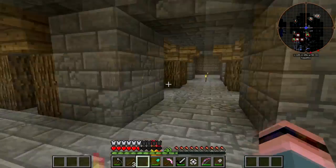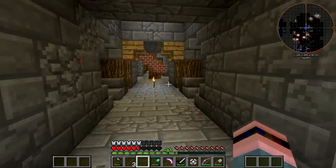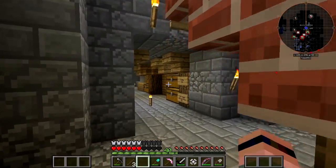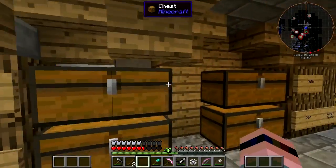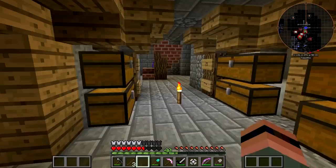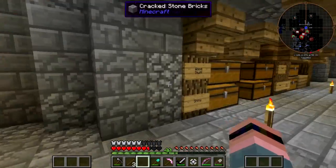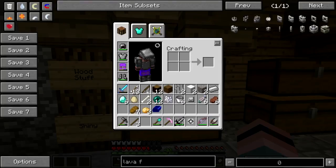Why am I hurt? I'm hurt because a baby skeleton with flaming arrows got into my house when I tried to get that stupid sand. I'm also gonna need a SAG mill. Let's start on machinery — that's what we're doing.